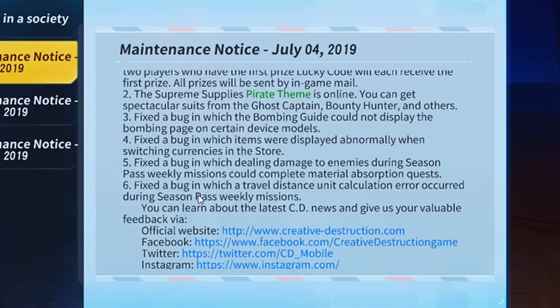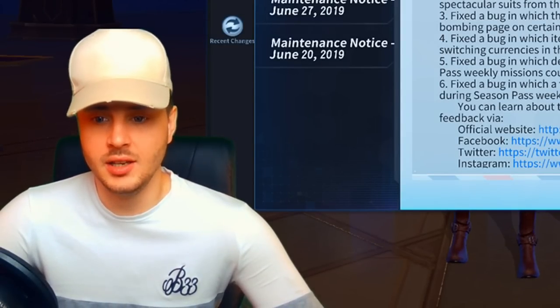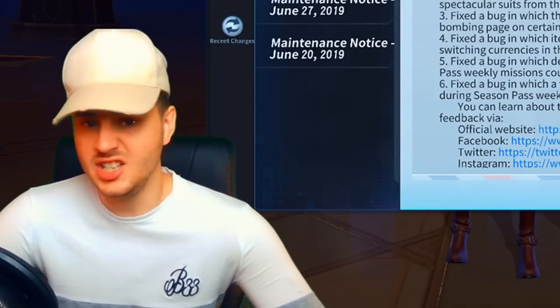Number five: they fixed a bug where dealing damage to enemies during season pass weekly missions could complete material absorption quests. What?! Number six: they fixed a bug where a travel distance unit calculation error occurred during season pass weekly missions. So basically... this update is rubbish.